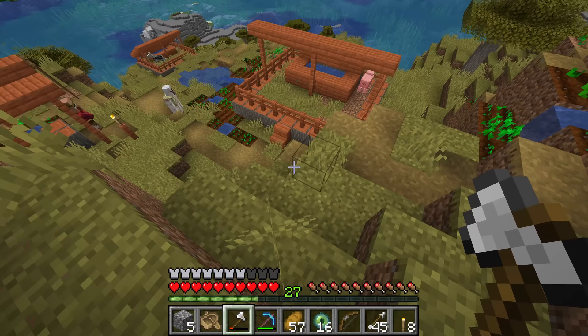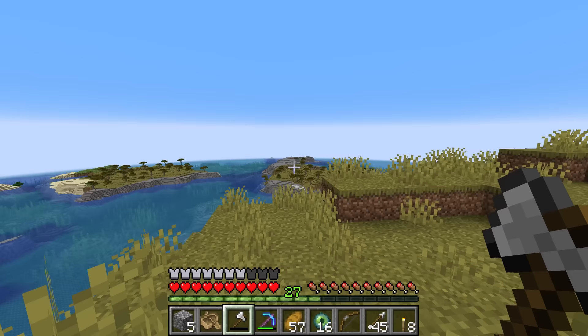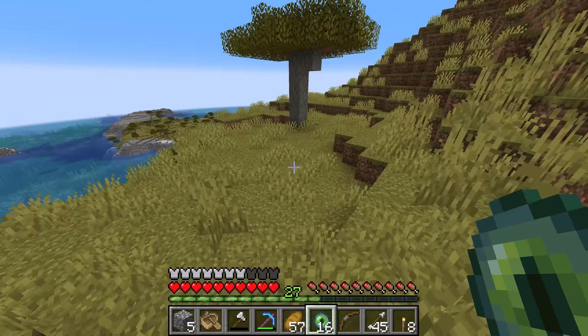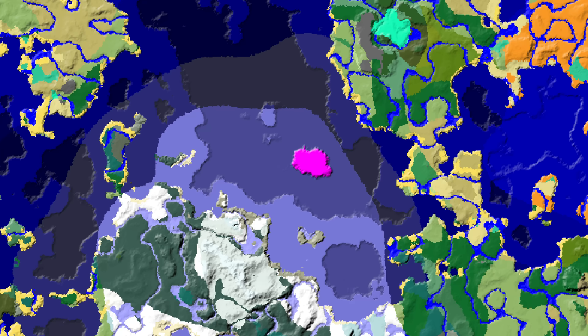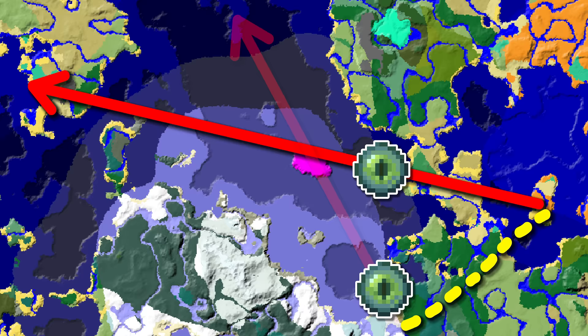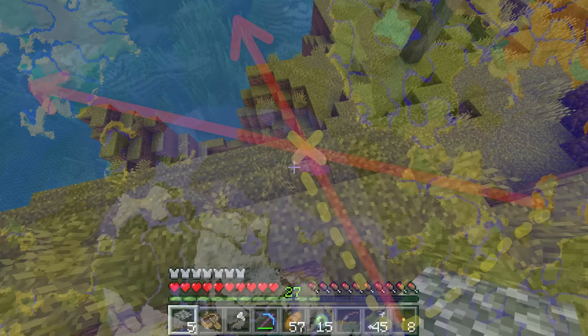Structures you see on the way might have some secret items that are going to be super useful on your journey or maybe even make your fight a lot more possible. Now by throwing an eye of ender from different positions and noting the directions, wherever those two lines meet is basically where the stronghold is going to be. My guess is it's probably somewhere underneath that little island there, so the next pearl I throw will be on there as I'm fairly certain those two lines will cross.